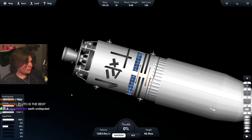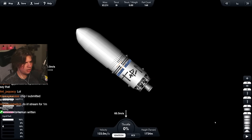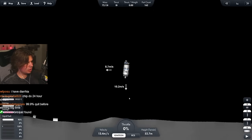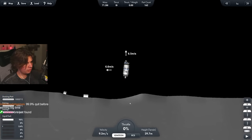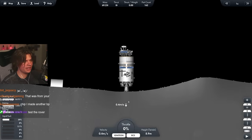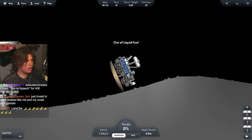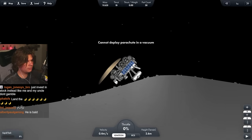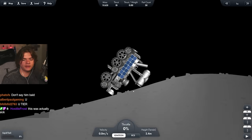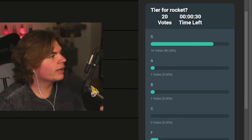It still has fuel, so let's try to send it to the Moon. It said we needed infinite fuel but I made it to the Moon without it - so that's good! We used all the fuel though. Here's the rover - does the heat shield come off? Yeah it does. This is why we're supposed to have infinite fuel I think. Chat votes S tier by a lot.